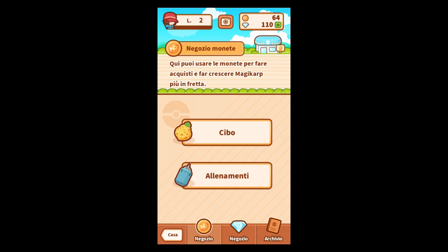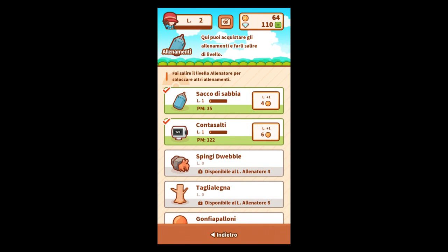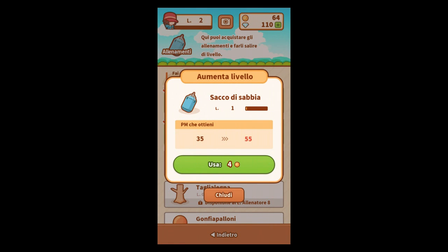Now let's take a look into the menu. You can negotiate money — I don't know if you can — yeah, that's the shop obviously. You can buy a lot of stuff, guys. I have no idea what I could use these for, but you see — 'Saco di Savia' — I have no idea what that is, but I got some money, let's buy that stuff.